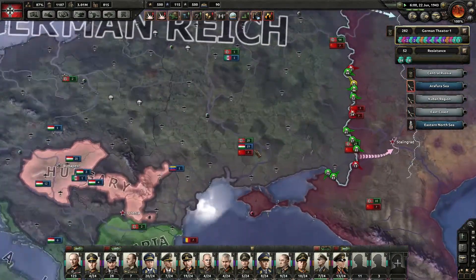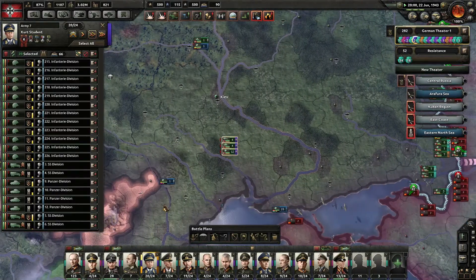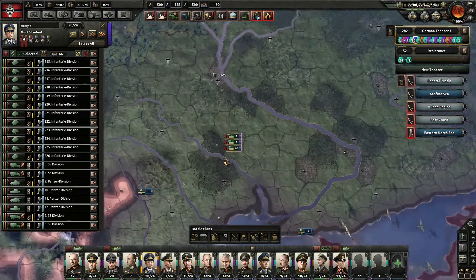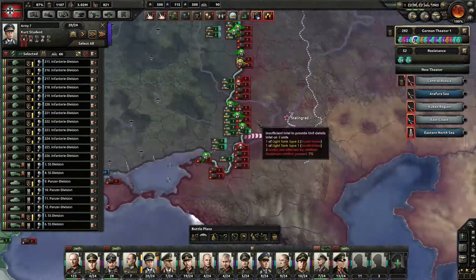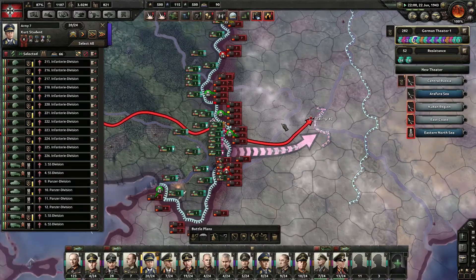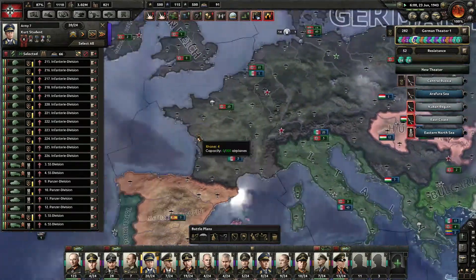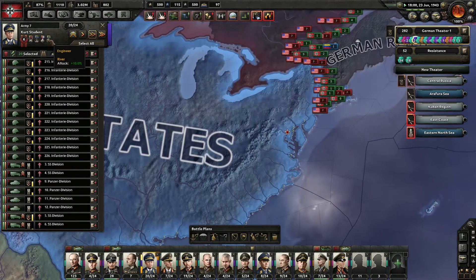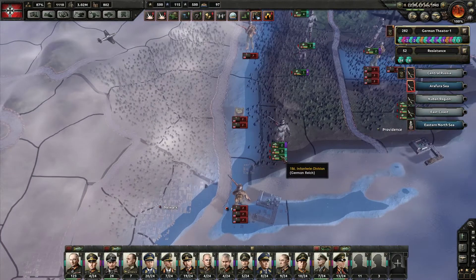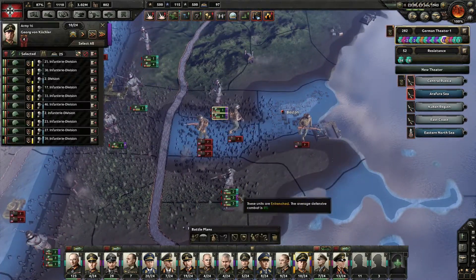There we go — that's what I want to see. Look at these guys. I've got a whole 12 infantry divisions, 4 motorized, and 4 medium tanks right here. I'm just gonna send them all the way to Stalingrad. Under a good general too — Commando, Mountaineer, Trickster, Engineer. My man! And they took Boston — okay.